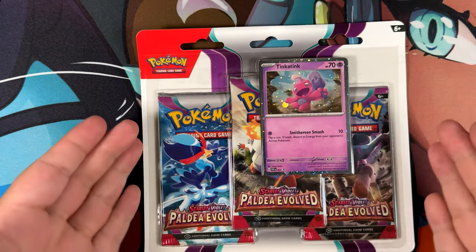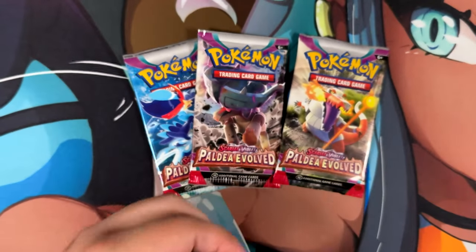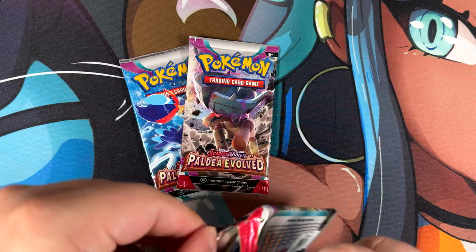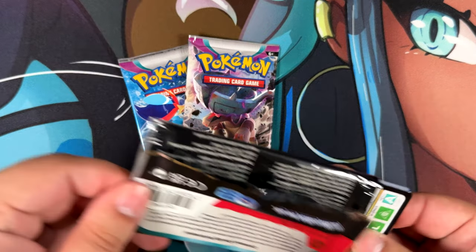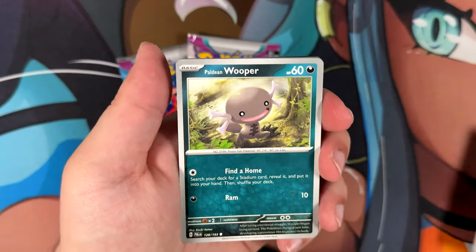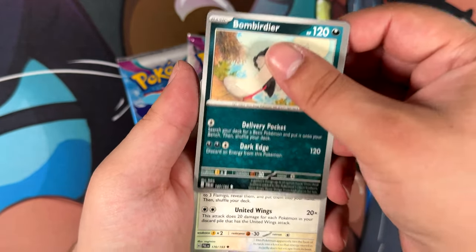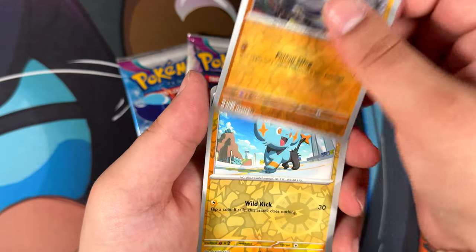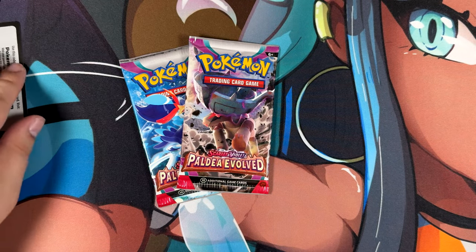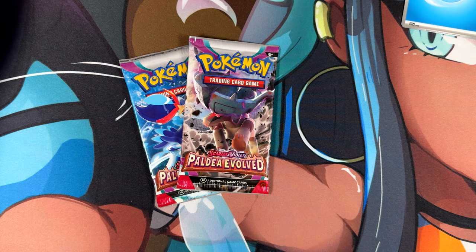Let's move on to the next blister. Here is the Tink-a-Tink promo that we got from this one, and three Paldea Evolved packs - a set that I actually do quite like. The newer sets like Twilight Masquerade and Paradox Rift do have a lot of cool cards, but the pull rates for Paldean Fates and the sets previous to it are so much better. I still need the Iono from Paldean Fates, so maybe we get lucky and pull something.